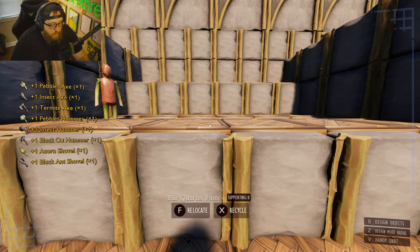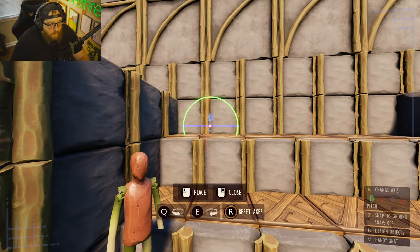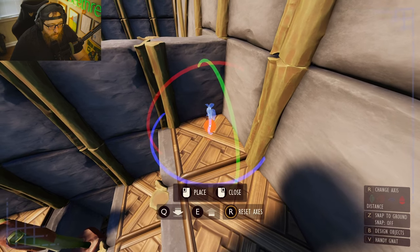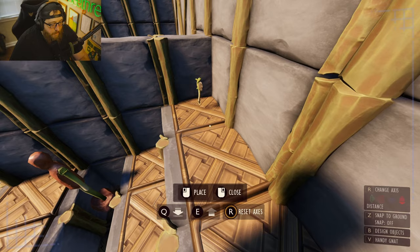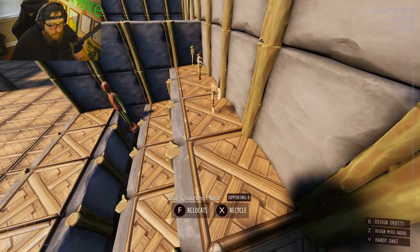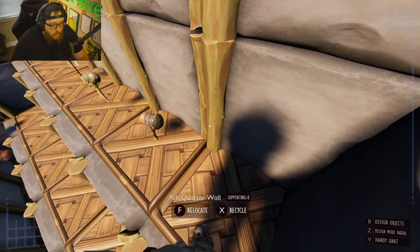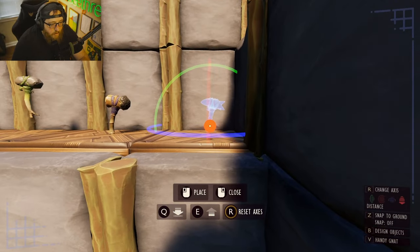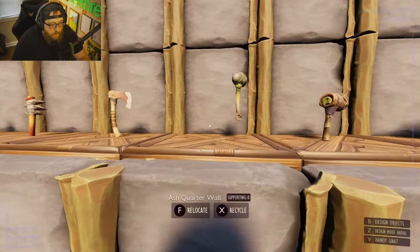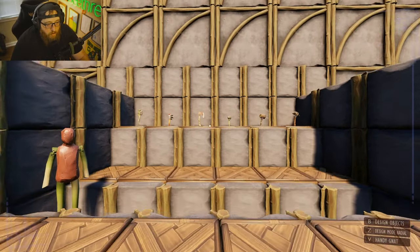So we now have our tools. We're going to place them all accordingly on these little display situations. Just display them however you want — this is the easy part. You want them displayed so that you can see what you want to purchase.